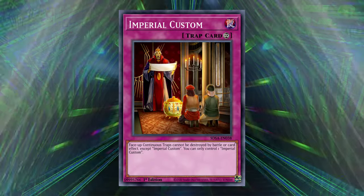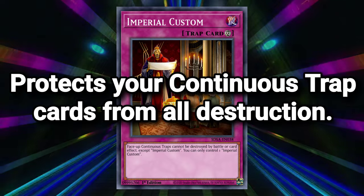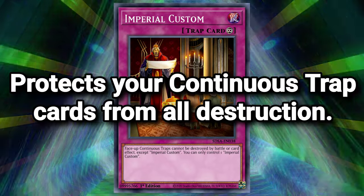In regards to protecting your very much vital continuous trap card, Imperial Custom is a continuous trap card which protects all face-up continuous trap cards from destruction, except itself. Sadly you can only control one, but beggars can't be choosers.